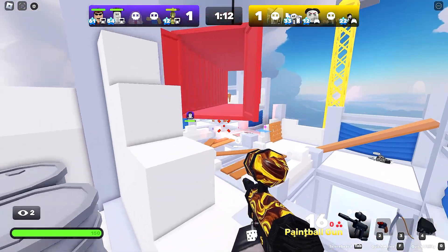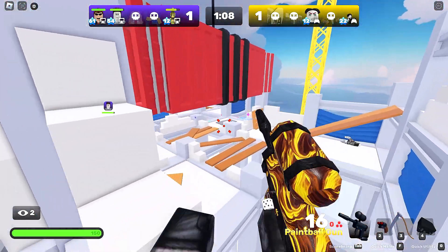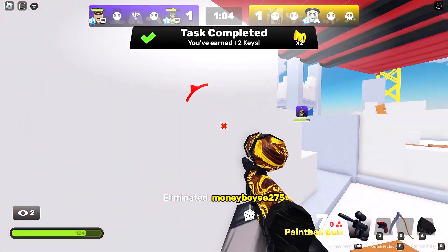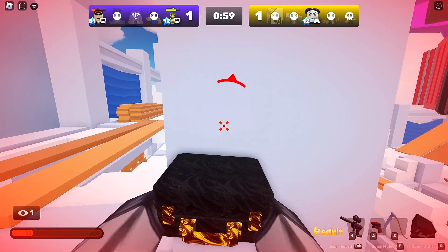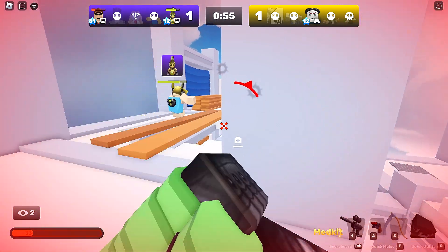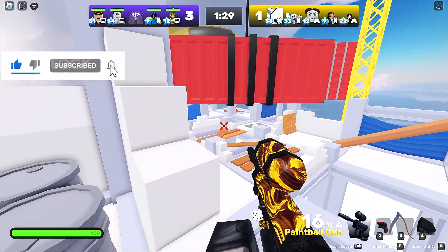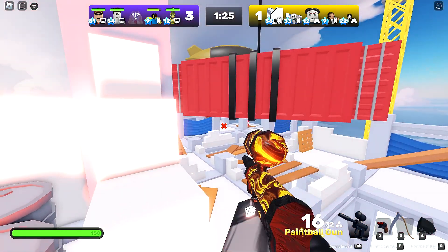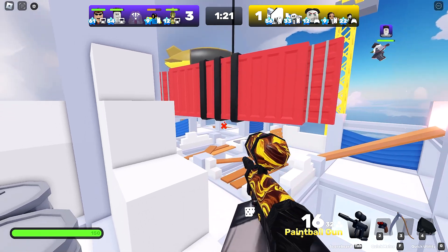So this is the winning strat: use the sniper, AR, or even the paintball gun — this is working pretty well. Just eliminate those first couple of waves because the enemy team consistently tries to rush us at the start. I've picked the scythe for a bit more movement — the katana just wasn't doing it for me. We're going to sit here and they'll come to us; we have the advantage because we have the high ground.